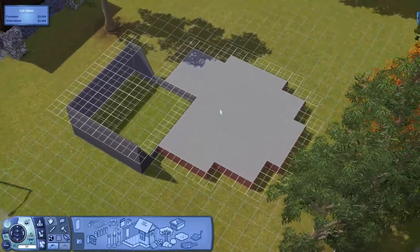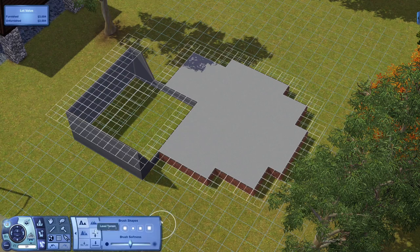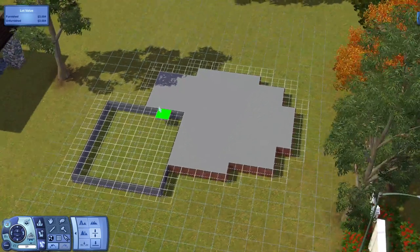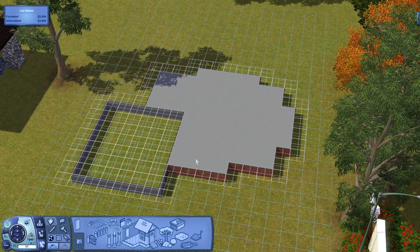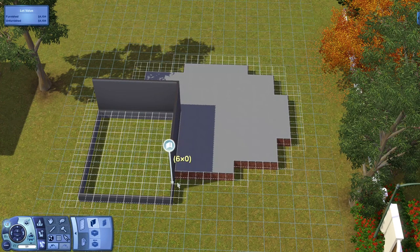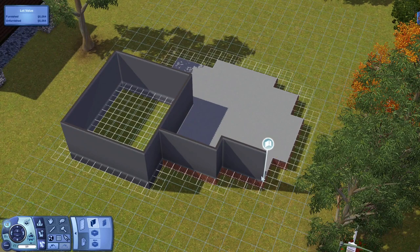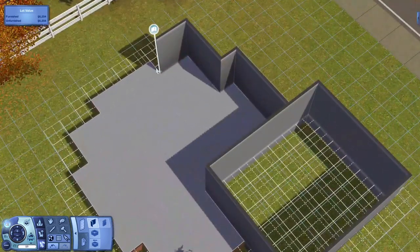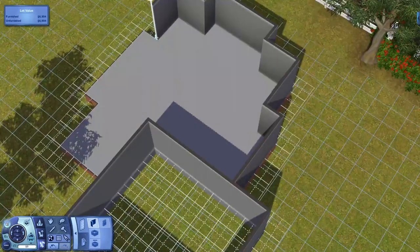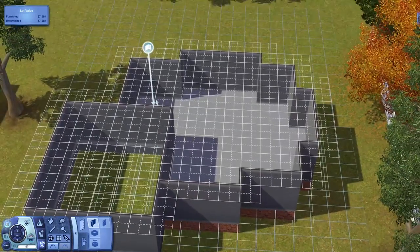Now we need a few more steps. Go back to Terrain Tools, Level Terrain, click anywhere on the foundation, and drag all the way out. Now your garage is level with your foundation. Next we put in the walls by just outlining everything.